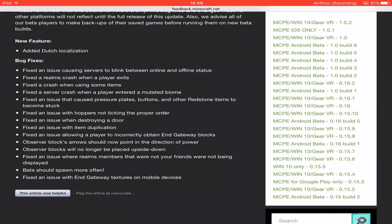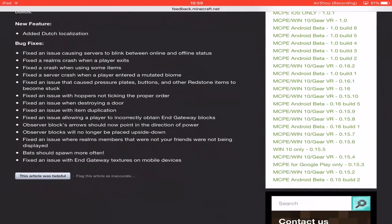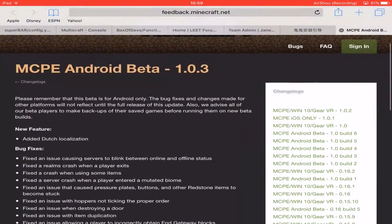Fixed an issue that caused pressure plates, buttons, and other redstone items to become stuck. Fixed an issue with hoppers not taking items in order. Fixed an issue when destroying a door. Fixed an issue with item duplication. Fixed an issue allowing the player to incorrectly obtain end gateway blocks. Observer blocks arrows should now point in the direction of power. Observer blocks will no longer be placed upside down. Fixed an issue where realms with members that were not your friends were not being displayed. Bats should now spawn more often. Fixed an issue with end gate textures on mobile devices. That's all the fixes.